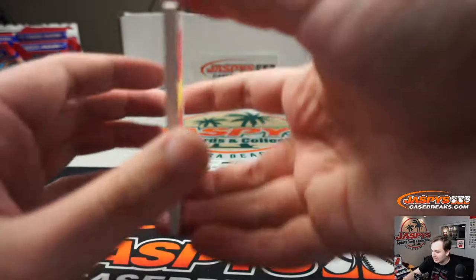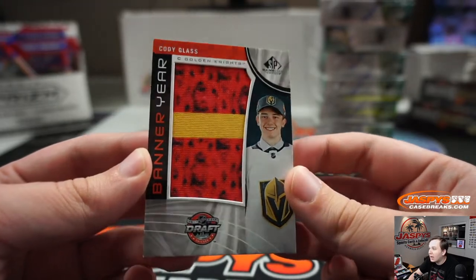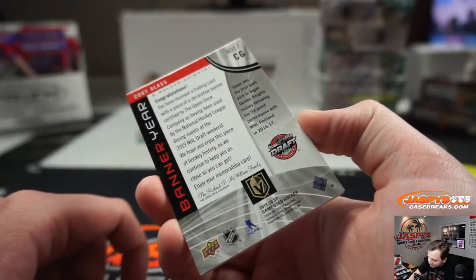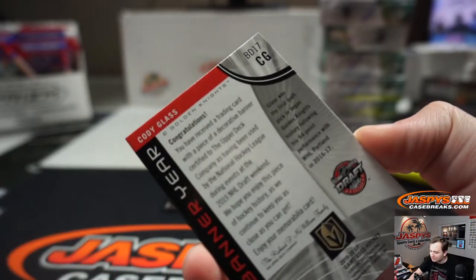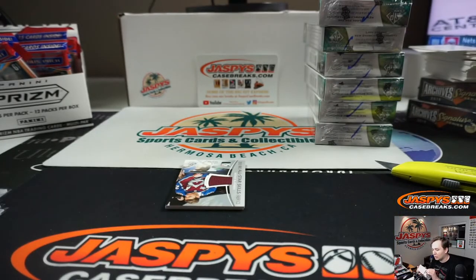It is a rookie banner year — 2017 NHL Draft in Chicago — Cody Glass for the Golden Knights. Not sure where that's from. Piece of decorative banner. Vegas Golden Knights — that is Stephen Kay. Cool looking card.